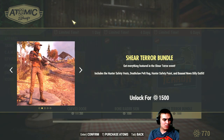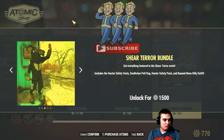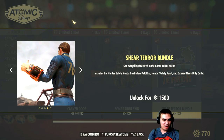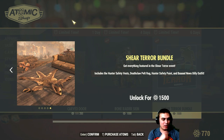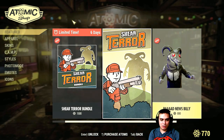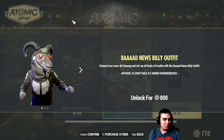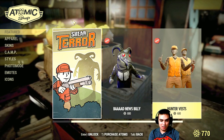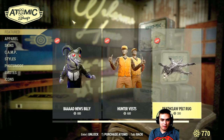What's up - the bad news billy outfit - check this out, that's cool. Pip-boy skin, now that is actually cool. Wait, did they bundle all this? There's no door though. So let's do calculations - bad news billy, this is the outfit we just watched.